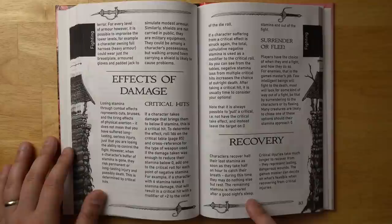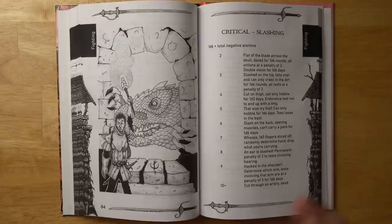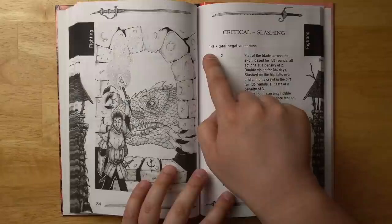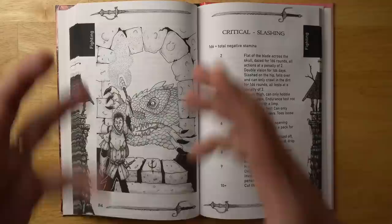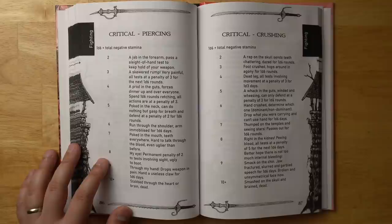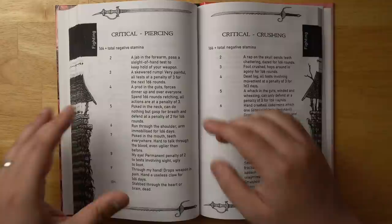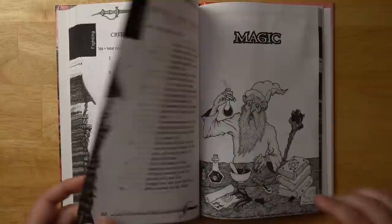For recovering stamina, you recover half of your lost stamina after half an hour to catch your breath, and the rest during a night's sleep. However, critical injuries taken after your stamina hits zero will take much longer to heal. The critical injury table is broken down by weapon type. For slashing damage, you roll 1d6 plus the total negative stamina, so the more damage absorbed past zero, the worse it gets — fingers sliced off, ear smashed, hacked in the shoulder. Piercing damage could mean being run through the shoulder, or a permanent minus two to tests involving sight. A result of 10 or more is always death on each table, so just getting to zero stamina doesn't kill you right away — then the real pain starts.